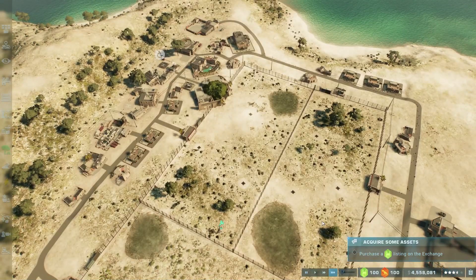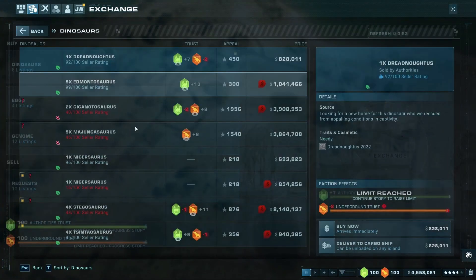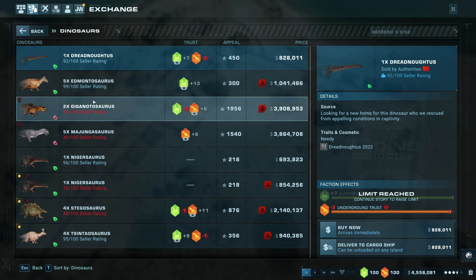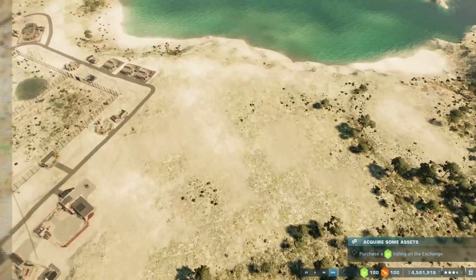We need to purchase more dinosaurs from the exchange. We're doing alright at three and a half stars — let's see what we got. Although expensive, we get five of them and they can go directly into what we have. And then I want to get him as well — we'll do you first, we get two of them. Alright, so we're going to expand over here.